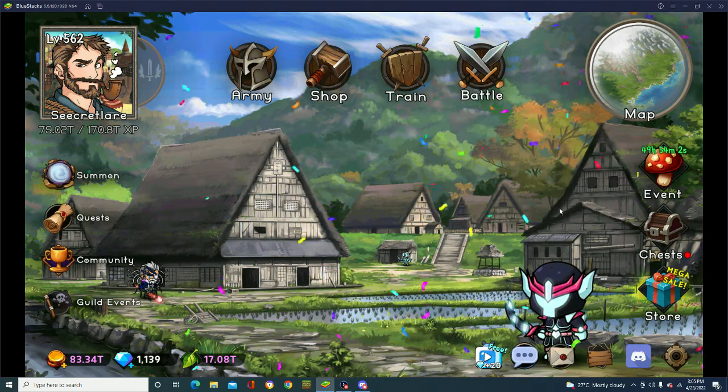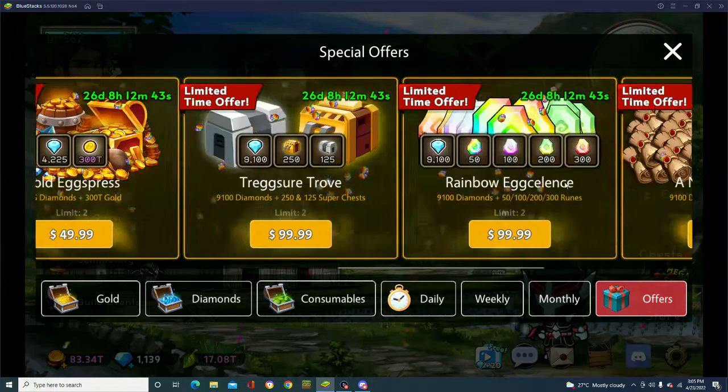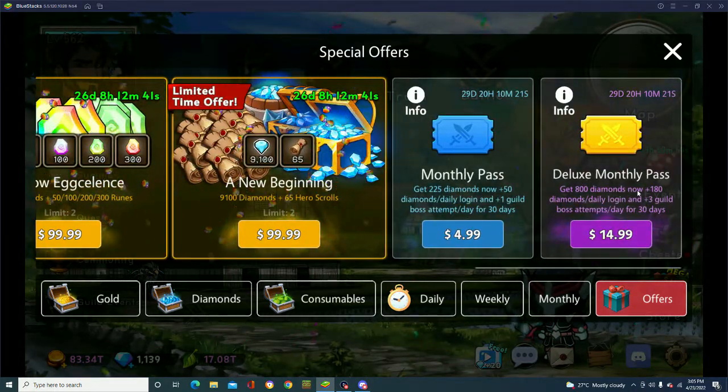I'm going to start with the advice for whales and dolphins. If you want to spend the minimum amount of money to get the most out of the game, buy these monthly passes. They stack on one another, so you can buy both of them for $20 and get all those rewards. That will give you a nice boost in diamonds each day and get you ahead of the curve.